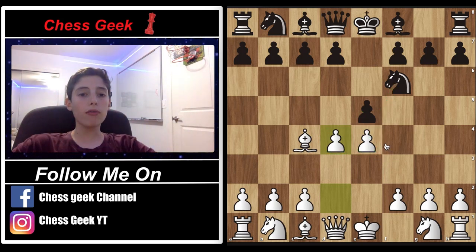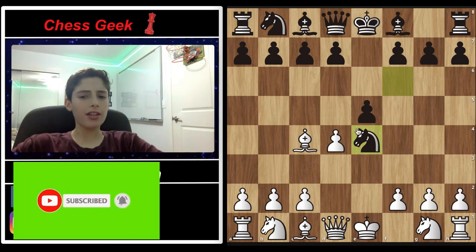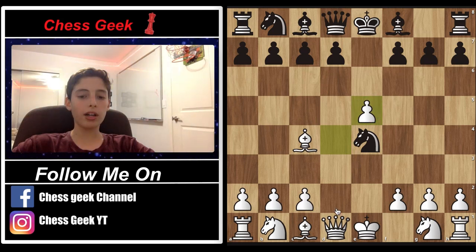First, we'll be going over the variation where black captures with the knight, and this is the worst out of the two moves, because now you can capture this pawn and give yourself a semi-open d-file for your queen, which comes in very important later on.